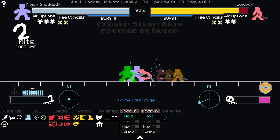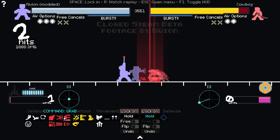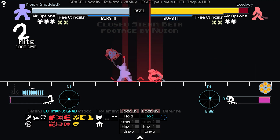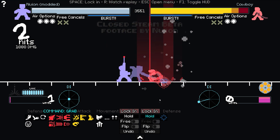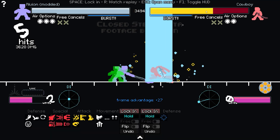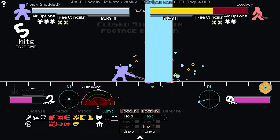Then you can do the funny thing — put this cannon up, set it exactly to 57, then do the command grab after, which is true and should have a hard knockdown. You can see they can't really DI out of it. This does five hits for all this damage and you're free to combo after.